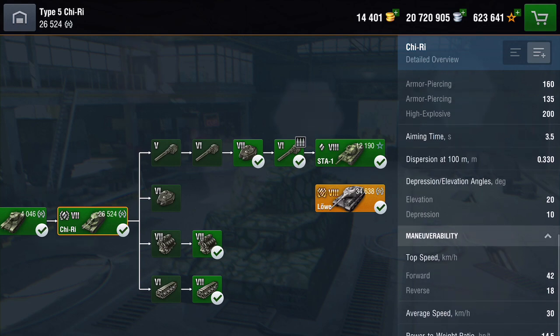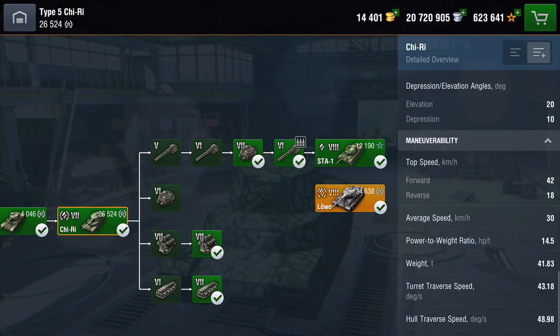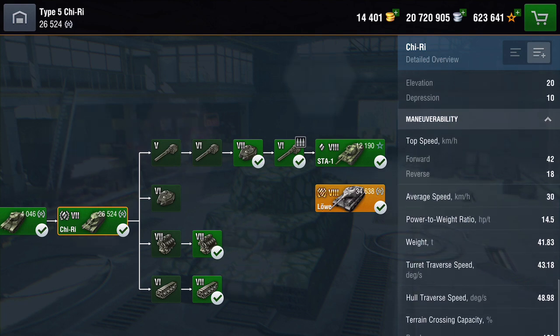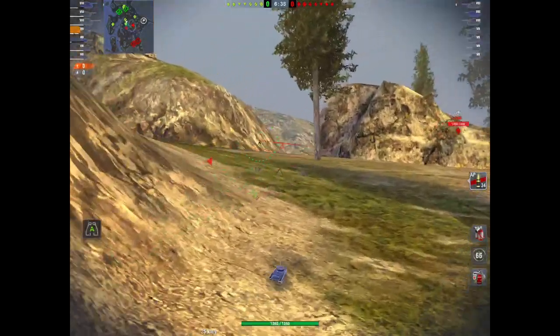Damage is 160 on your AP and 135 on your premium AP. It's got 10 degrees of gun depression. Top speed is 42 going forward and 18 going back, so it's pretty mobile.